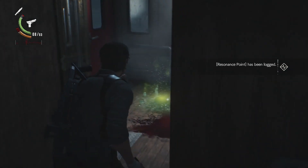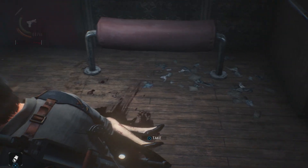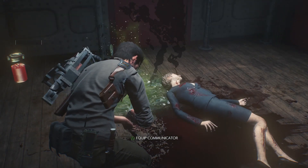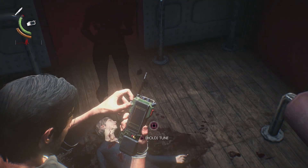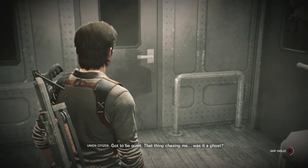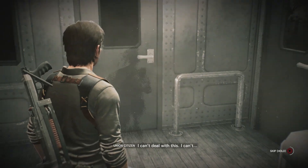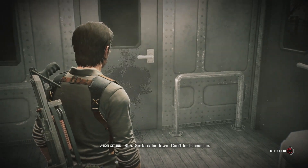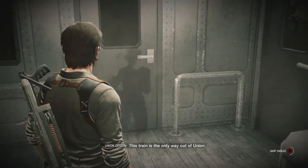If you see an enemy that's slouched over and lying on the floor but it has red eyes, they can probably be attacked. We can get this one — it gives 500. Now we're going to equip our communicator and hold square to tune again for another residual memory. This train is the only way out of Union. Why isn't it running? Where is everybody?